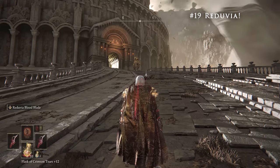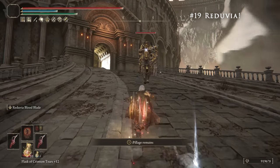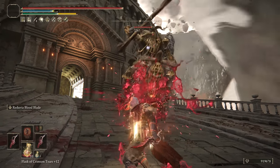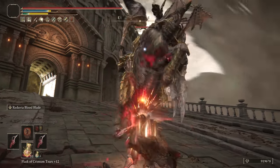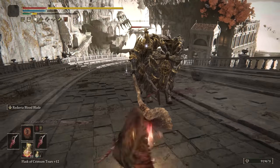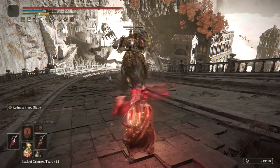At number 19, we have the Reduvia, which is an awesome dagger that does good bleed and has a solid Ash of War. This weapon can be dual wielded for some serious bleed buildup, but the Ash is really fun to use too. If you make contact while using the Ash of War, you'll get the bleed from Bloodblade and the contact on the weapon, giving you ridiculous bleed on a dagger.